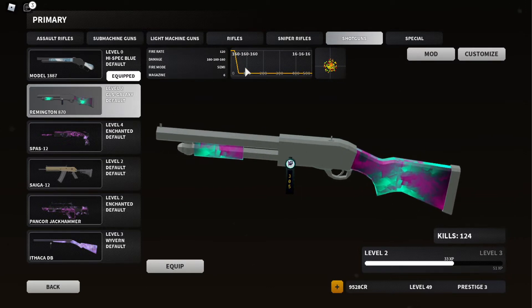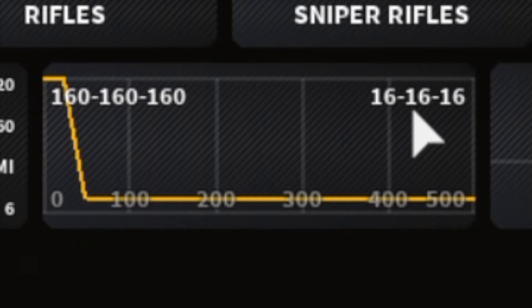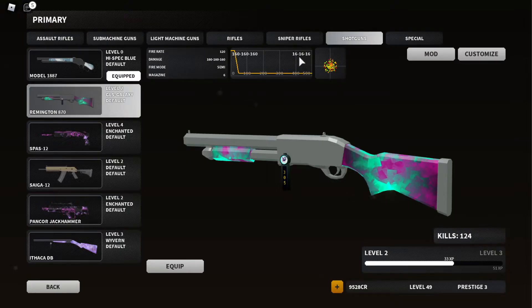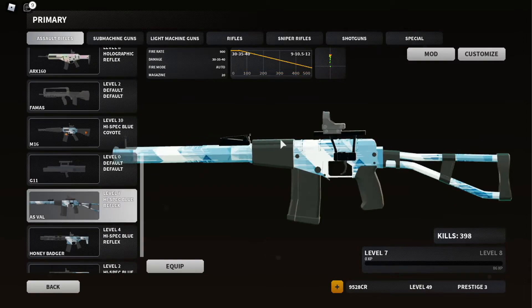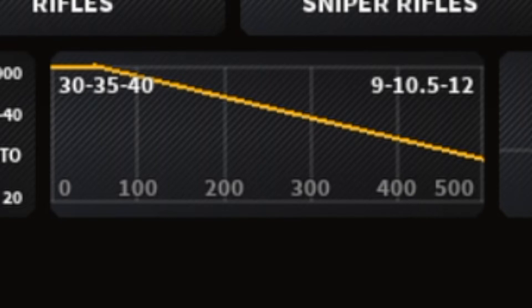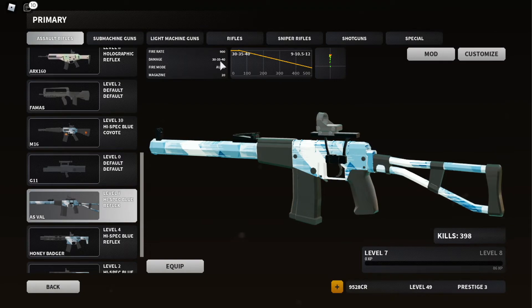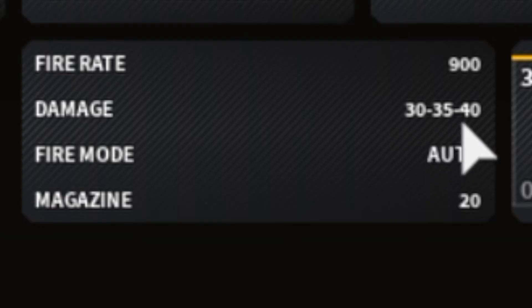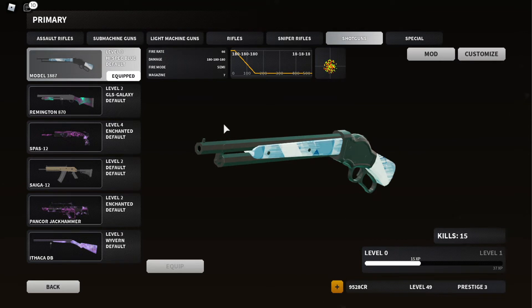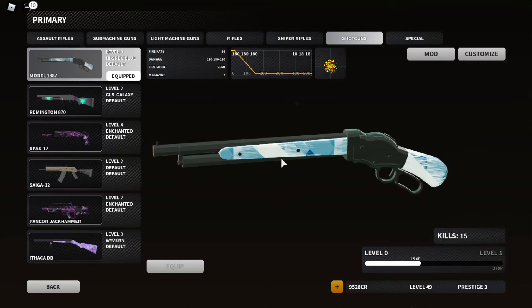The best gun in the game got a major nerf — not really its damage but more its range. At 50 studs it already goes down to 16 damage. Another gun that gladly got a nerf is the AS Val, which still has the same range, fire rate, and recoil, but its damage got nerfed by five again, so it does 30 to 35 to 40 damage. But anyway, we're talking about the Model 1887, the new shotgun.